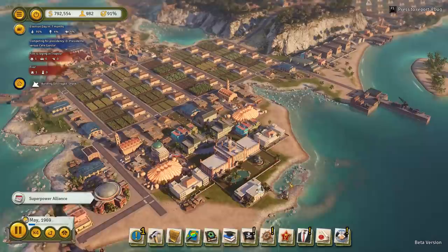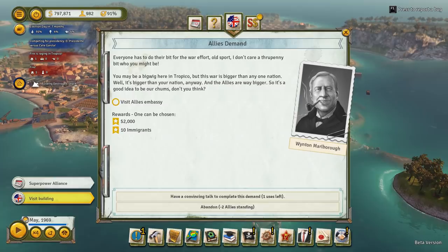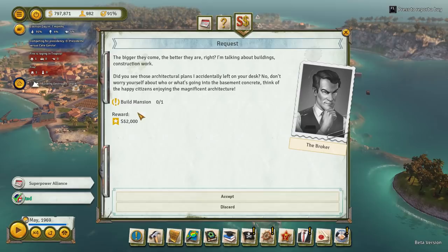We've got a shack destroyed - there was a fire somewhere. I need to put some more fire services in. Visit the Allies Empire embassy - now I could get El Prez to wander over there, but I can't be bothered, so I'll have a convincing talk. Build a mansion - yeah okay. Good job Presidente. Thanks to you as well. Give me the two grand.